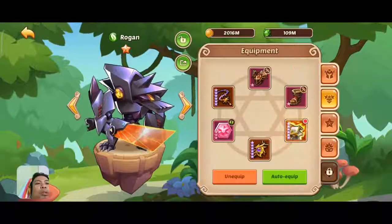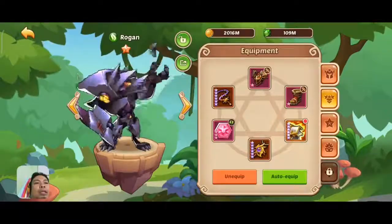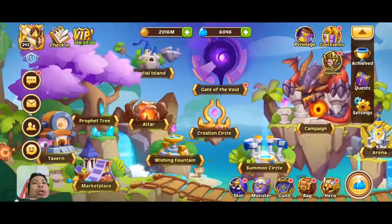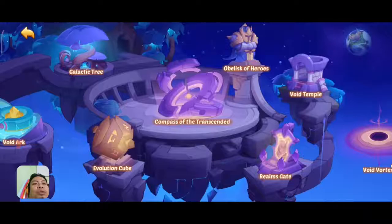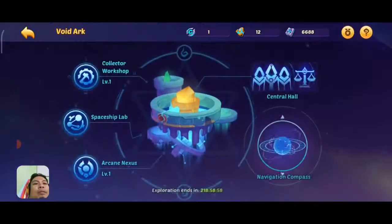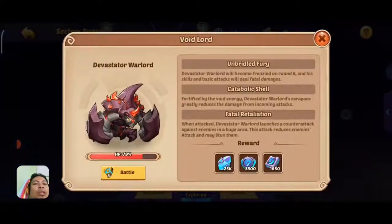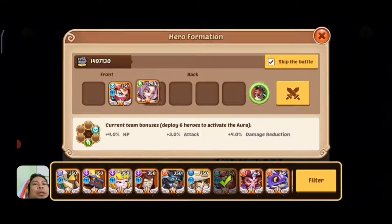Then we will use Rogan, and Rogan is also built tanky — Rogan is just 10 star. This is my sort of a minimal team for clearing or battling the Void Lord in Sector 5, and we will see how much damage we do.